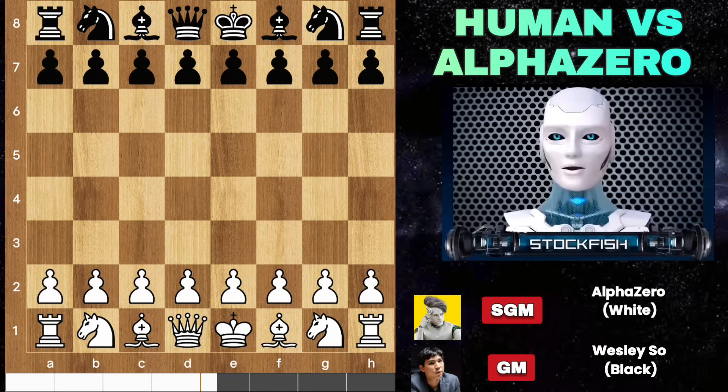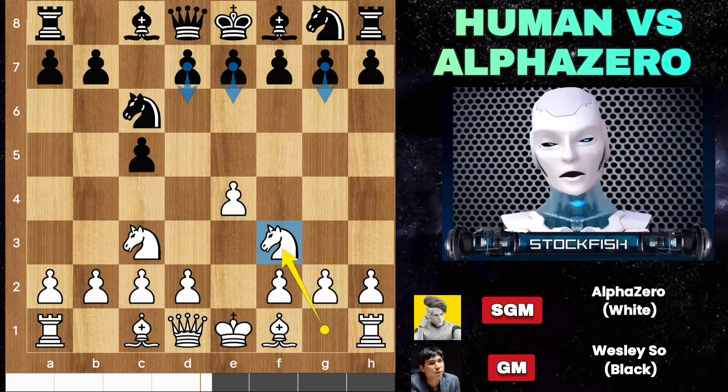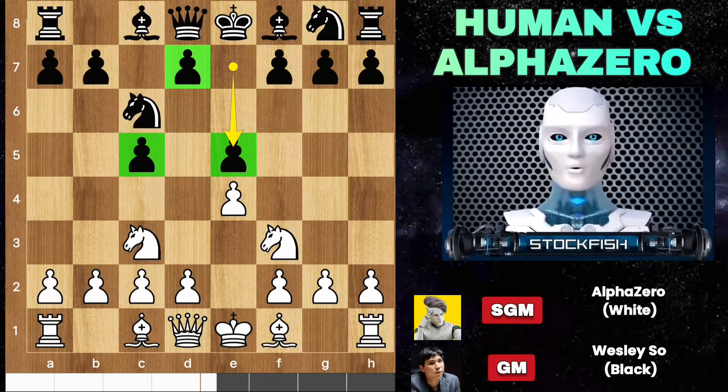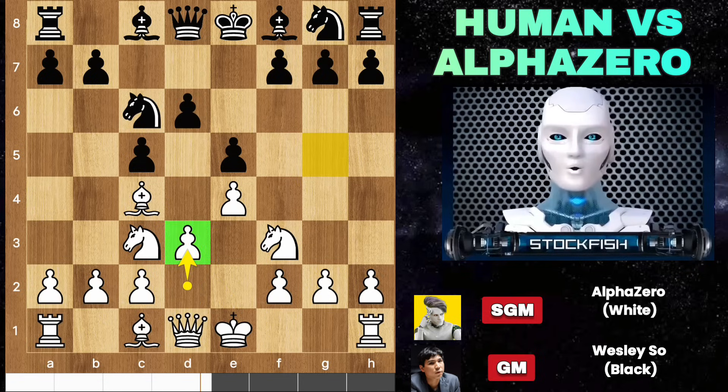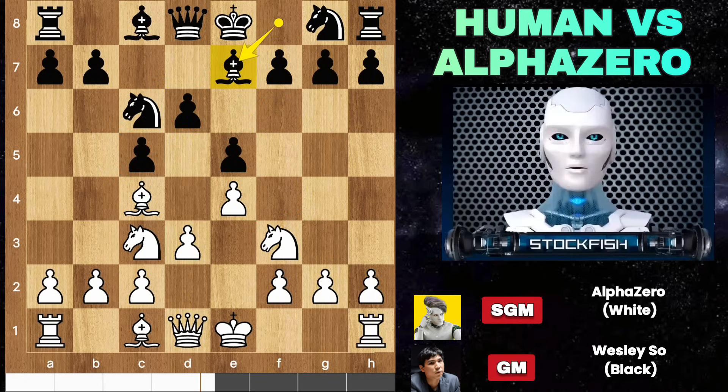Alpha started the game with E4. We have C5, Knight C3, and the closed Sicilian traditional line. Wesley has multiple options for shaping his pawn structure and planning for future variations. He played E5, which is called the cave knight pawn structure. Look at the center — both of the knights have free rights to explore. Knight G5 is a threat to attack the pawn, so he played Bishop E7.